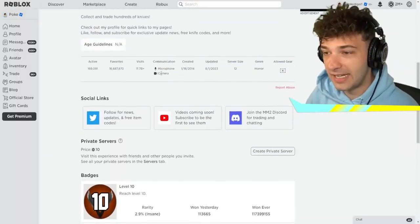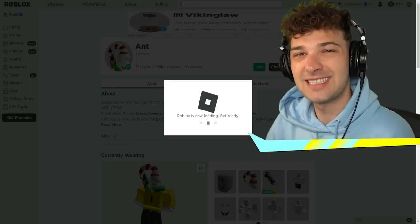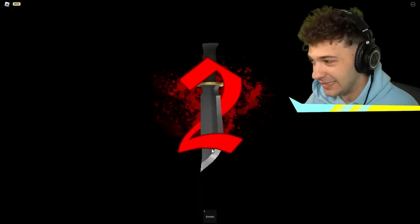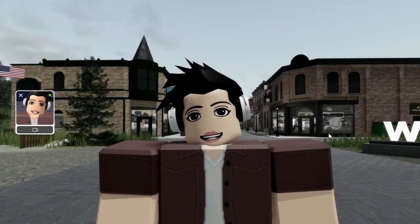Wanna be a face cam ninja? Overdo those expressions for some epic avatar dance moves. Emote like there's no tomorrow. And tweak that cam angle — get artsy or just plain wacky. It's totally worth the giggles.